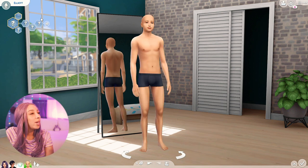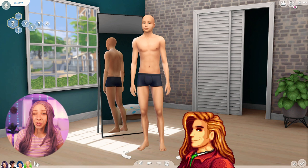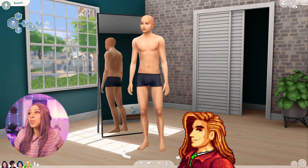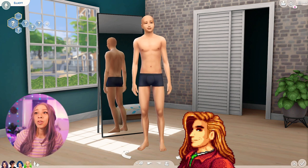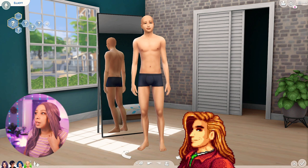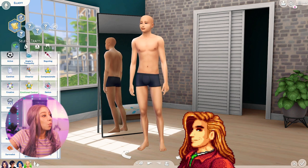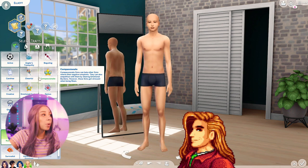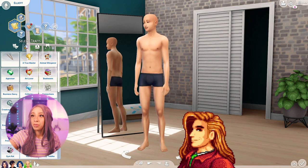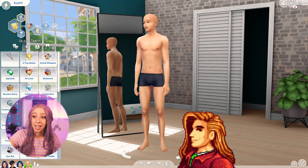Last but not least, we have Elliot. He's the bachelor I know least about — I've never married him or gotten heart events with him. He lives alone in a cabin on the beach and is a writer who dreams of writing a magnificent novel. He's a sentimental romantic with a tendency to go off on flowery poetic tangents. When he can afford it he enjoys a strong beverage at the saloon. I'm giving him the Writing aspiration and the Romantic trait right away.